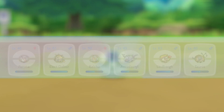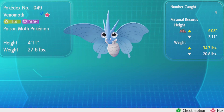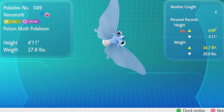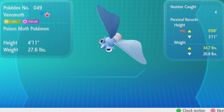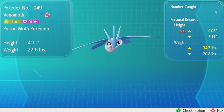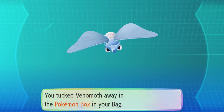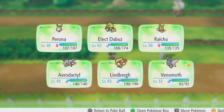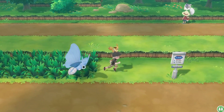Shiny freaking Venomoth. This is the best possible thing I could have gotten Phase 2 for Tauros. The Poison Moth Pokemon. Let's check the motion on this thing. Oh, it's so weird looking at it from different angles, because its eyes always look the same. If you look at it from above, it looks like some kind of weird alien creature. And here it is outside of the Pokeball right now. It looks beautiful in blue.